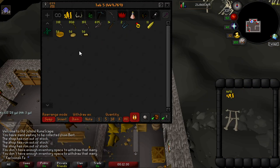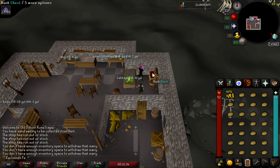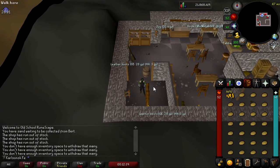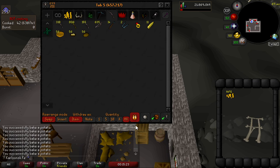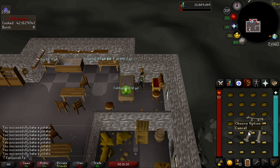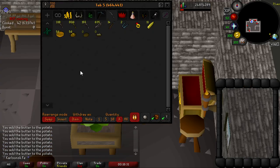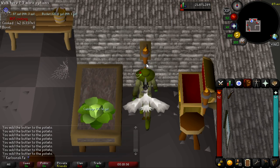Once you have the same amount of potatoes as pats of butter and bowls, go ahead and start baking these potatoes on a range. For convenience I'll be using the Lumbridge range, however the best place to do this would be Burthorpe and the Rogue's Den. Once you've baked all your potatoes, grab 14 baked potatoes and 14 pats of butter and apply the butter to the potatoes to get potatoes with butter.